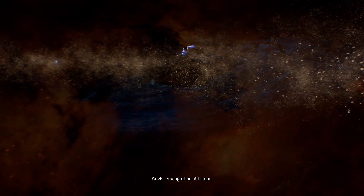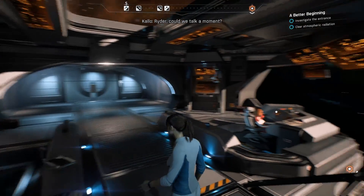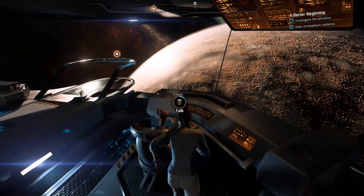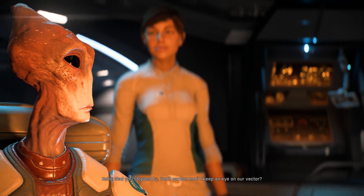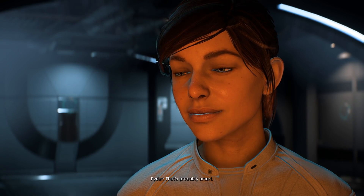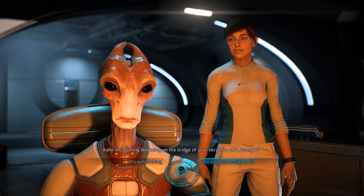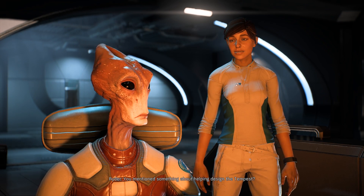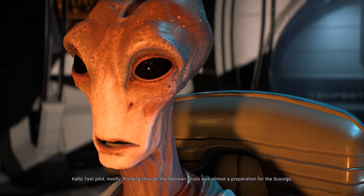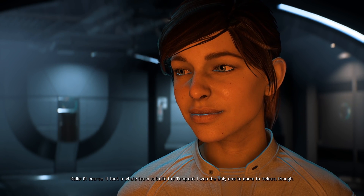Leaving, all clear. Ryder, could we talk a moment? Look at that planet — glad you stopped by, I'll keep an eye on our vector. Nothing like being on the bridge of your very own ship. You mentioned helping design the Tempest — test pilot mostly. Plunging through the Nemean Abyss was almost a preparation for the Scourge. Of course it took a whole team to build the Tempest — I was the only one to come to Helios though.